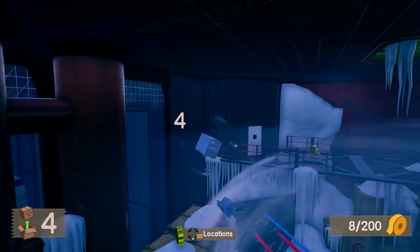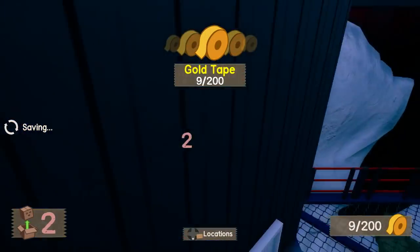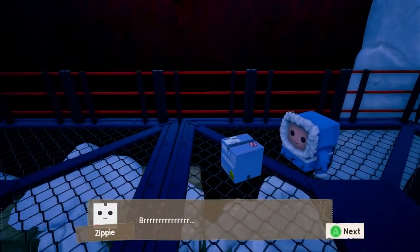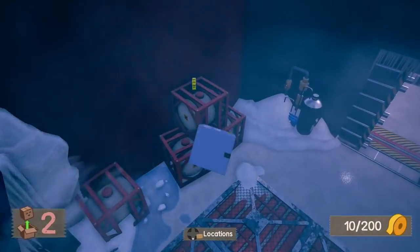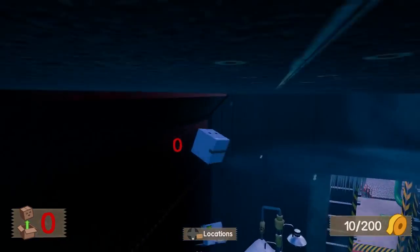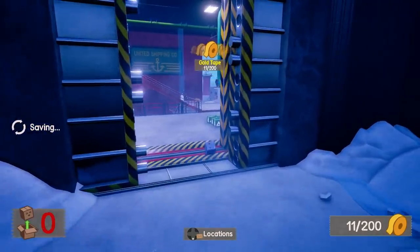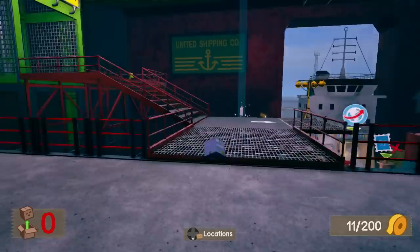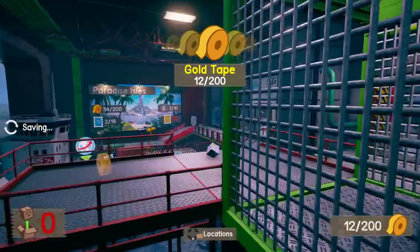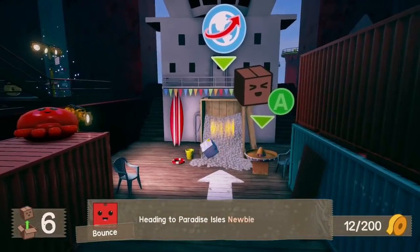I wasn't really planning on mucking around in here. Might as well get the tape. One thing to get used to: you are not a sphere. You do not roll and bounce properly. It reminds me of trying to use the square ball in Golf with Your Friends. But anyway, let's get to Paradise Isles. Although I just noticed I missed one — there's one under there as well. If I touch the checkpoint I get my bounces back, which we'll talk about more once we get to Paradise Isles by going in the shipping container.